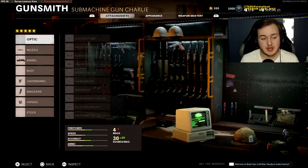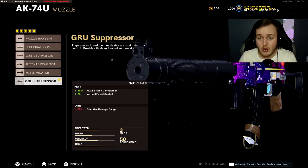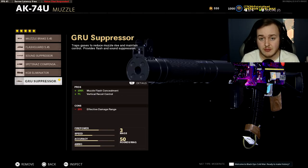For the class setup, the first attachment is the Gru Suppressor. This gives us 7% more vertical recoil control and keeps us off the minimap. So we're going to stay stealthy and have good control of our weapon. You want that control because if you don't have it, you're not going to hit your shots and get kills.